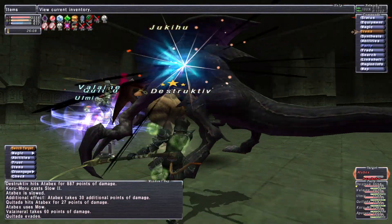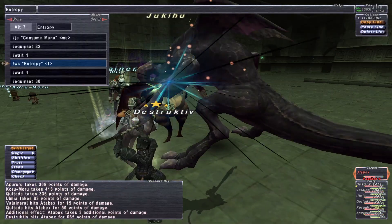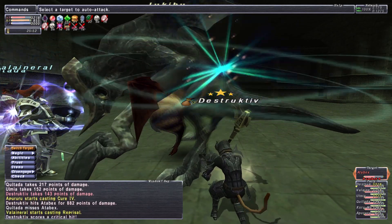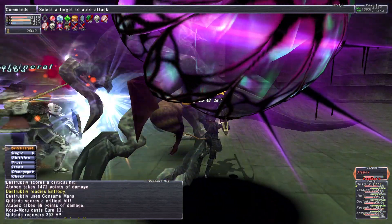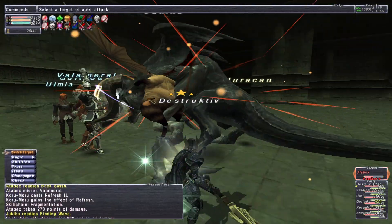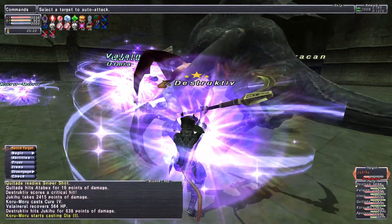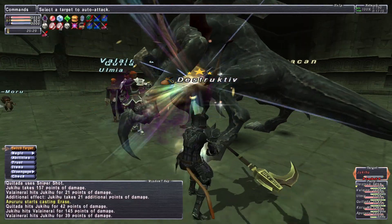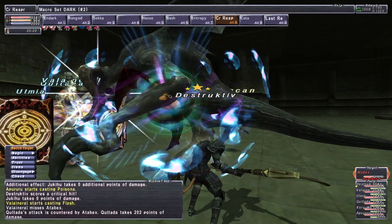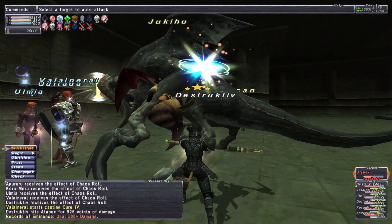We haven't been using Last Resort all that much, but we weaved Consume Mana into our Entropy weapon skill. We don't really use Entropy all that often, but 13,000 to almost 14,000 is not that bad — a little bit of extra damage, so why not. There are a couple of abilities we just kind of ignore on Dark Knight and it's to our detriment. We've been playing Dark Knight for a couple months now but we're definitely not pro — I still can't figure out how to magic burst Drain 3.